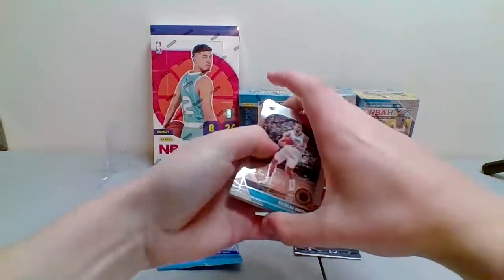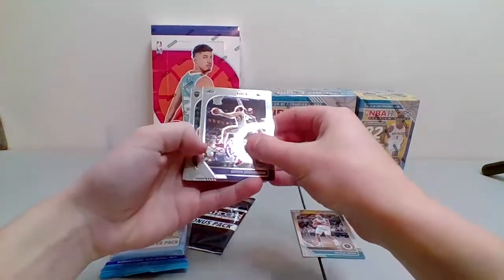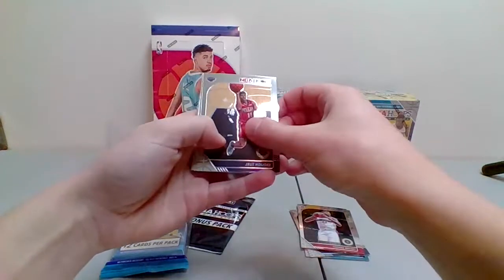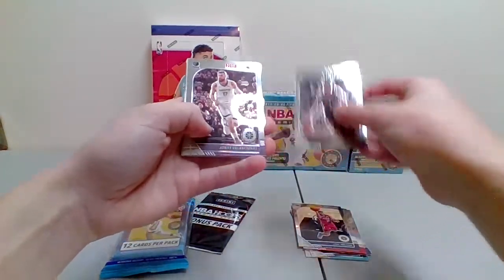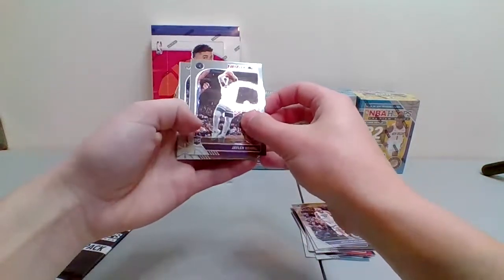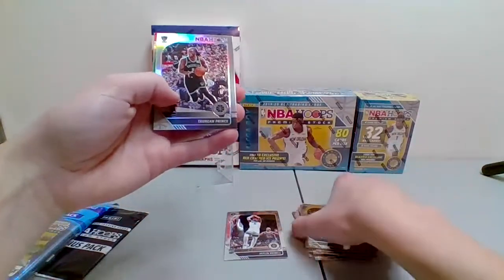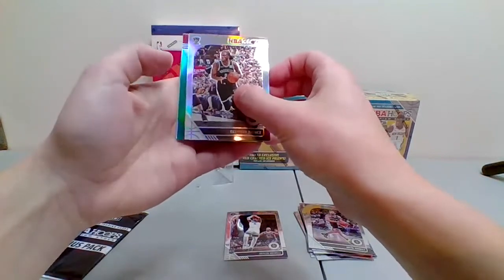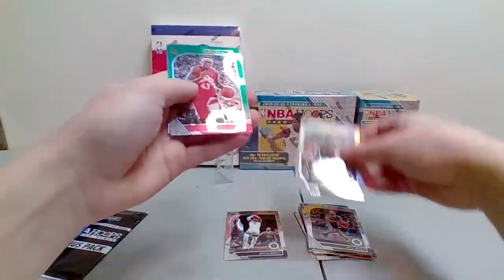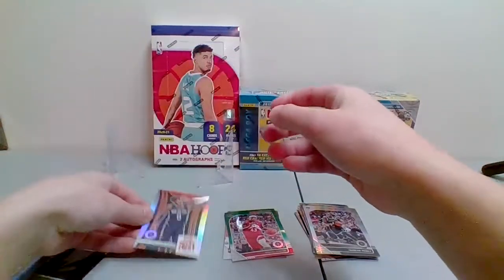We're starting off with Nicholas Batum for the Hornets. Bogdanovic for the Jazz. Tristan Thompson for the Cavs. Thomas Bryant for the Wizards. Drew Holiday for the Pelicans. Lonnie Walker for the Spurs. Jonas Valanciunas for the Grizzlies. Looks like we have Jalen Noel for the Minnesota Timberwolves. Bryn Forbes for the Spurs. Torian Prince for the Nets. Pascal Siakam for the Raptors.